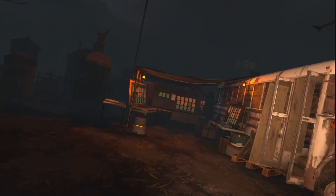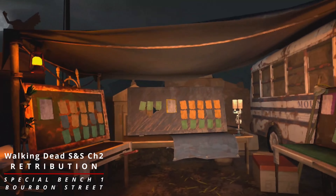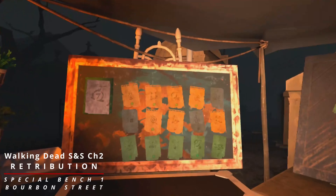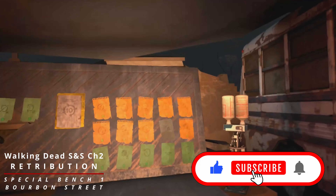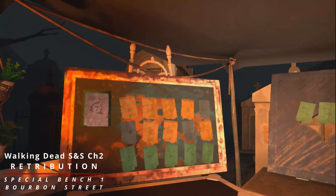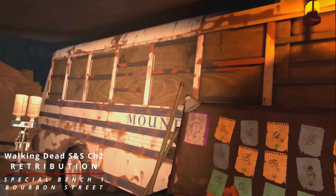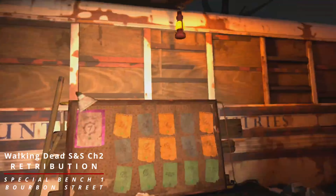Hello guys, welcome back to the channel and welcome back to another episode of The Walking Dead Saints and Sinners - Chapter 2 Retribution. In the last episode we collected some items; some are still locked in safes. Before starting this video I collected all the junk around the base so I can start upgrading some of the boards, and this one's now done.